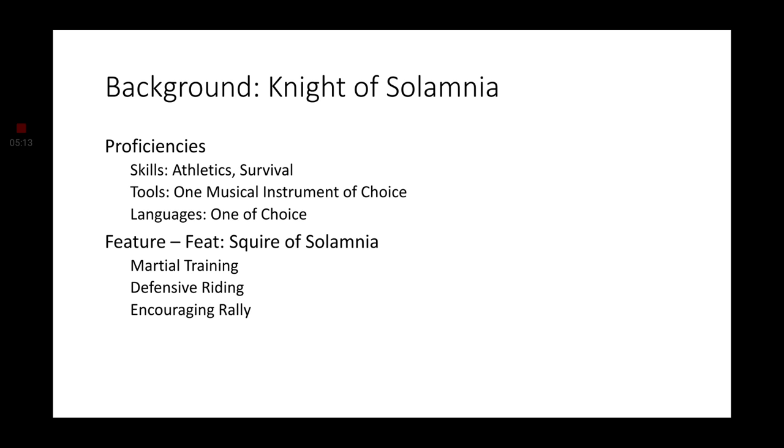Moving on to background, I'm going to go with the Knight of Solomnia, which is Unearthed Arcana currently. This gives us proficiencies in Athletics and Survival, a musical instrument of choice, and one more language. Just like backgrounds currently, we get a feat — a very specific feat — Squire of Solomnia. We get Martial Training, so we will have proficiency in Martial Weapons, which is very good because the class we're starting with does not get proficiencies with Martial Weapons. We get Defensive Rider, so it's going to be harder for us to get knocked off of our mount — whether that is a horse, a speeder, whatever. We also get Encouraging Rally, which is not exactly important, but still a pretty good feature to have.